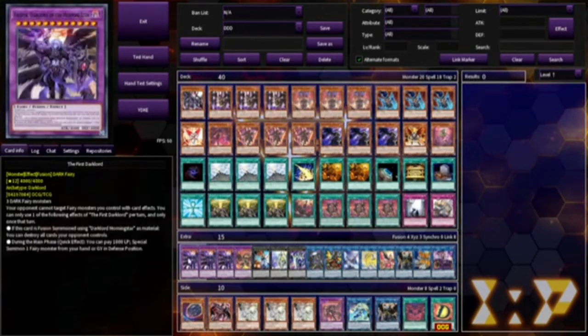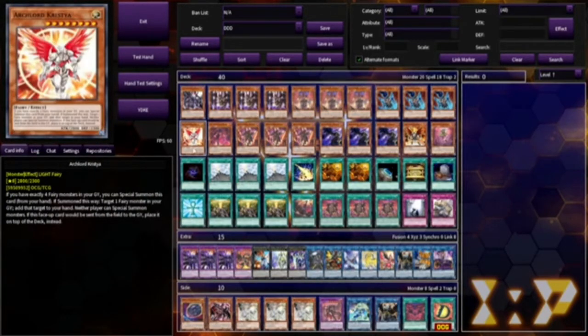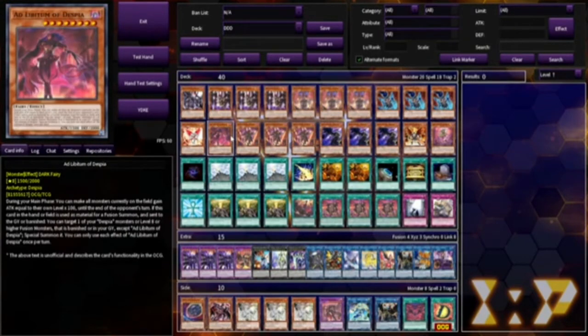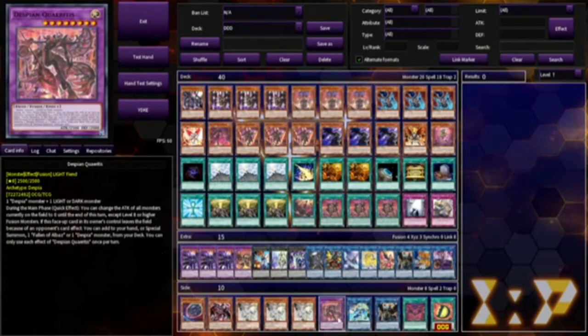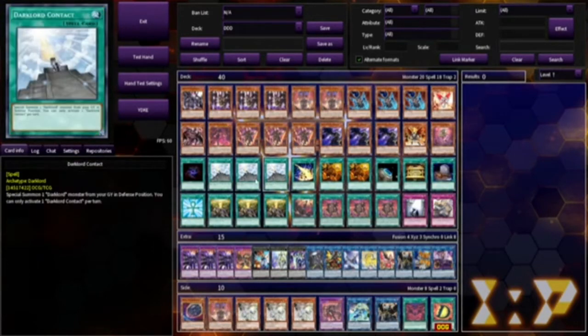I call this DDD as a joke acronym representing the three archetypes that I'm bringing together, even though technically there's kind of like four archetypes but we ignore it. This is basically the archetypes I like to call Dark Lords, Despia, and Destiny Heroes that I recently gave an update to.